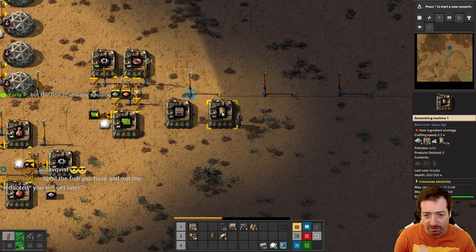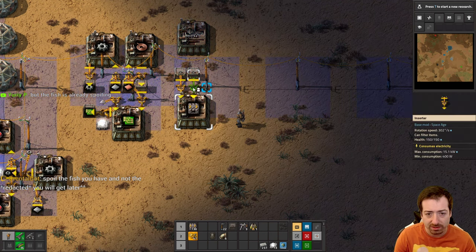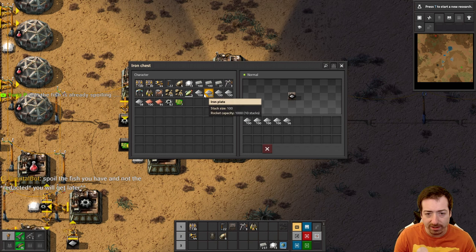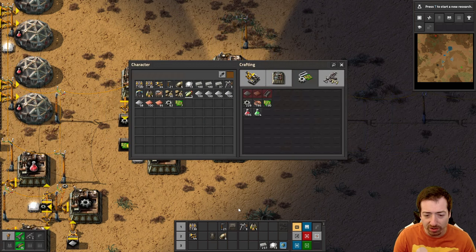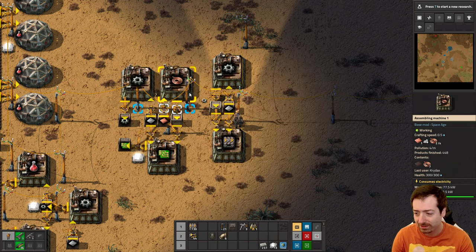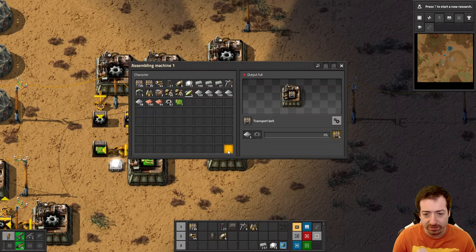I might just do transport belts rather than splitters. We'll need gears — like this — and then we can just put iron in there. I can't remember what we did on video versus off video; that's a constant problem of mine. Fish spoil now, which is crazy — you can't just have fish forever. I need to not bump into the microphone with my coffee. Alright, so that should be it for belts.